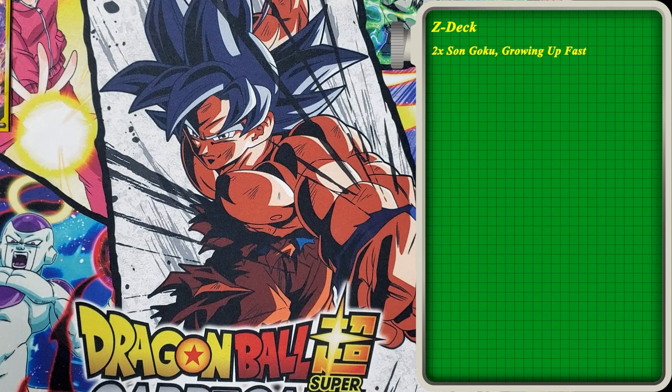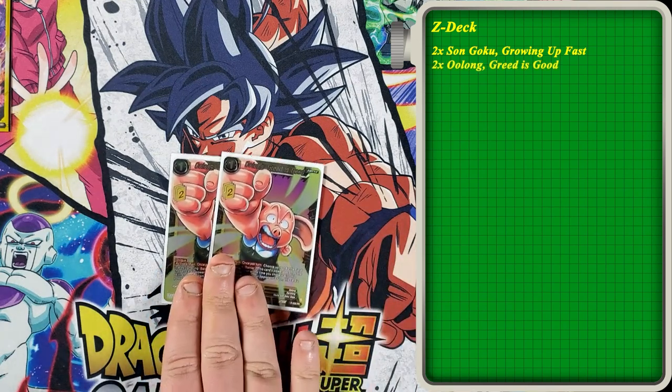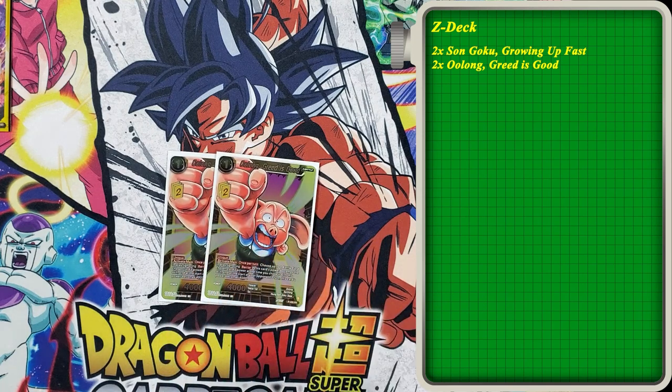The next Z battle card is Oolong Greed is Good — I have two of those. The cheeky play is: once we play our Secret Rare, we can go into Oolong, choose our Secret Rare, and then Oolong becomes a 40,000 swing. Even though it's a single strike, it's still enough to pressure your opponent. Or if your opponent has their Secret Rare out, you can copy their power with Oolong. Just having that option is pretty good.